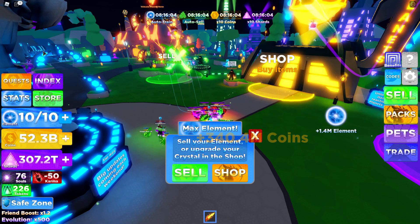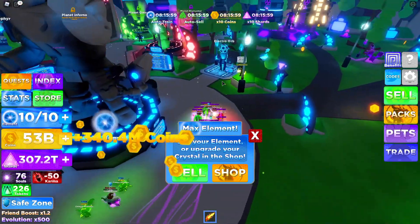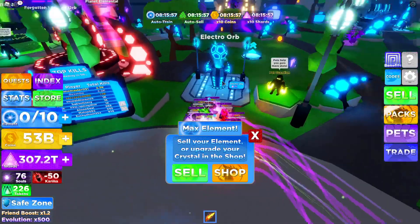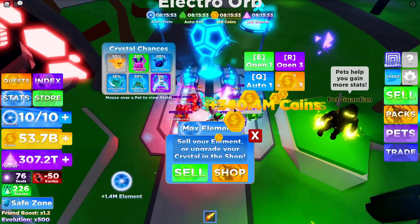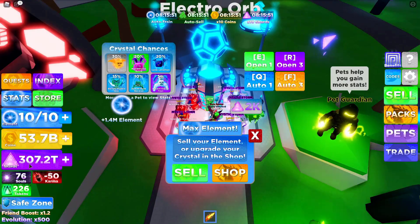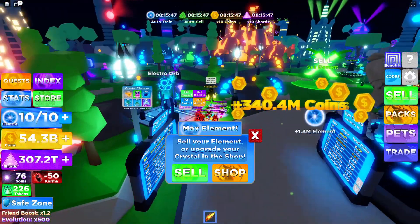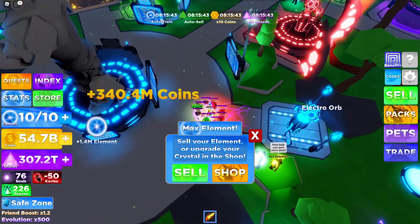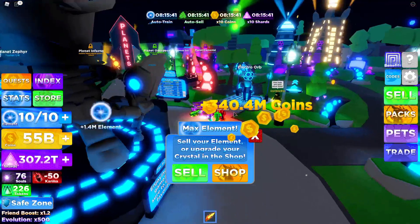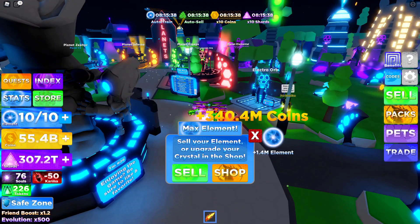Next, how do you get pets? You have to go over to the orbs. On this first island there's an Electro Orb, and you have to get shards. You get shards by either going to the volcano all the way over there, or you can use codes — though I recommend not using codes in the beginning since they won't help you that much.